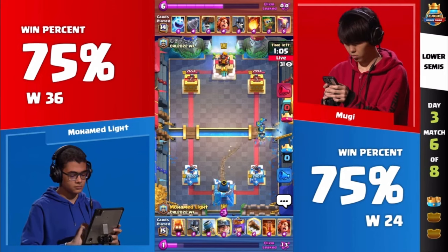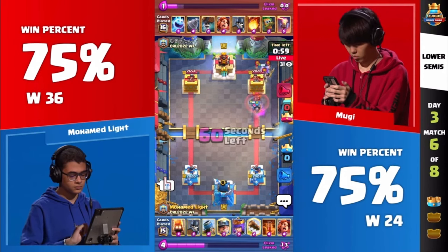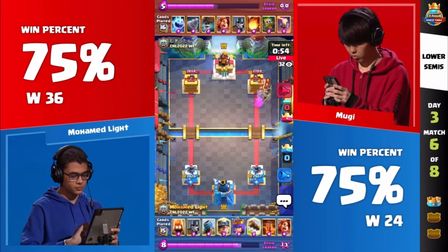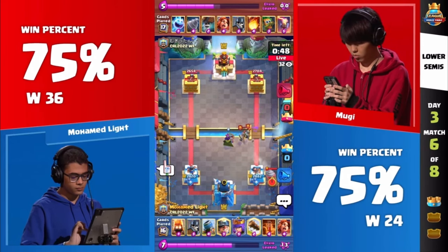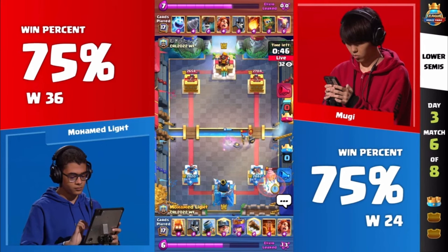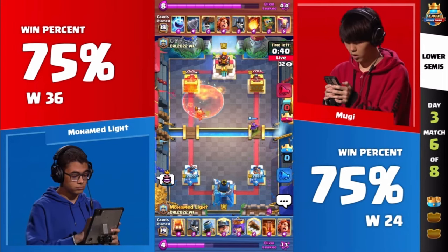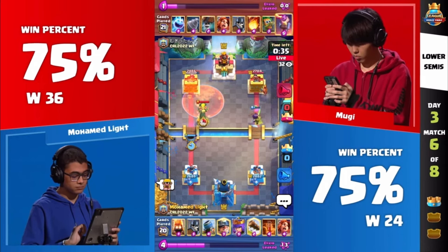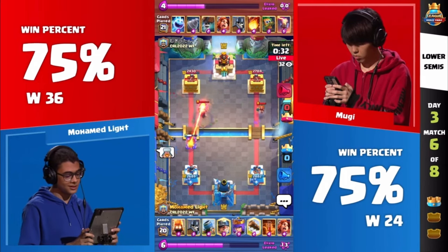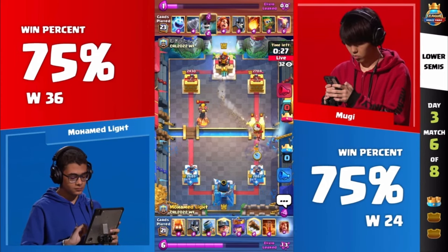Valkyrie plus Guards will go the opposite direction, now two minutes away into double Elixir time. Mohamed Light with the game and damage lead. Look at the Guard trying to make its way to the Valkyrie — will not be able to reach the tower. That's three Guards coming down the lane. Archer Queen placed at the bridge. Not a lot of Elixir for Moogie, so this isn't really that intimidating of a push. Notice how Moe is continuously playing the Fire Spirit plus Log as the Drill defense. And two mistakes made in a row by each player — I've never seen that between these two.